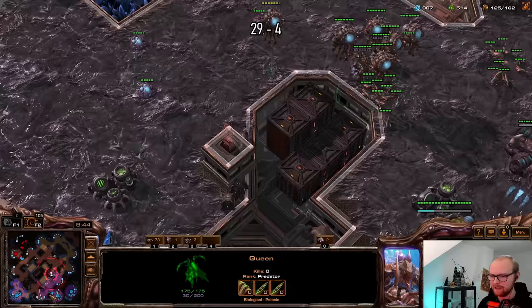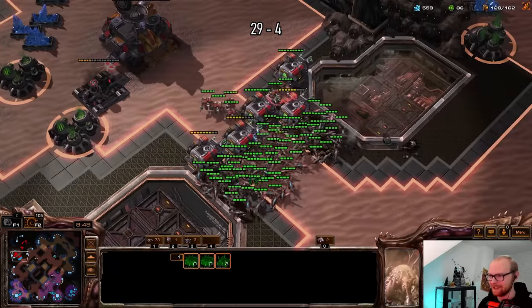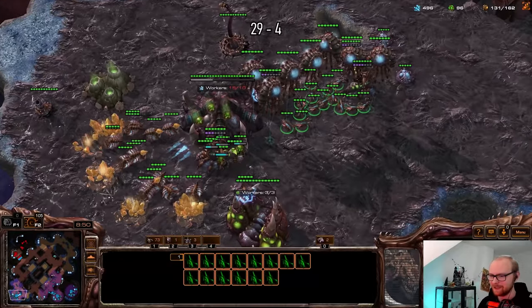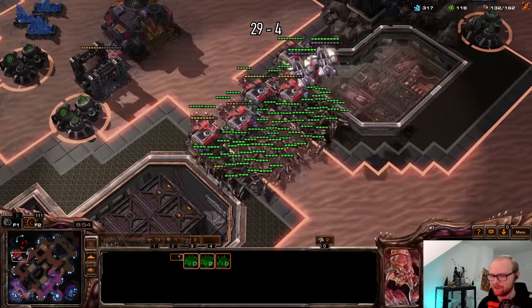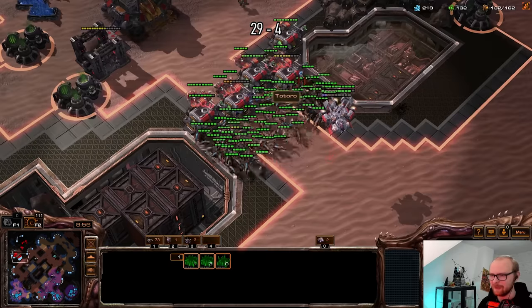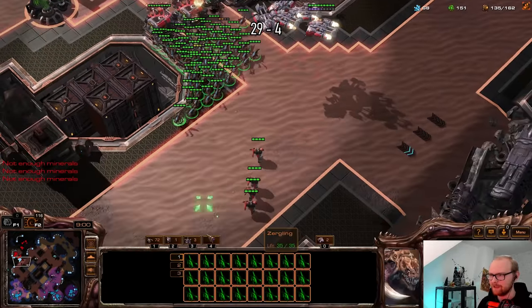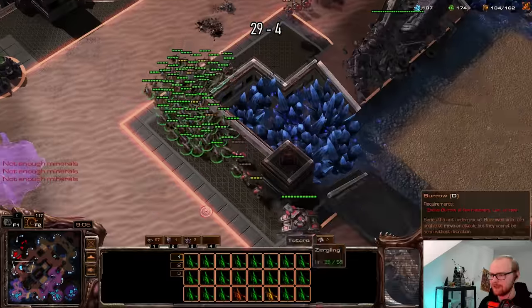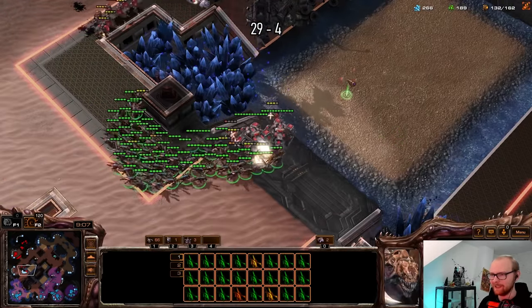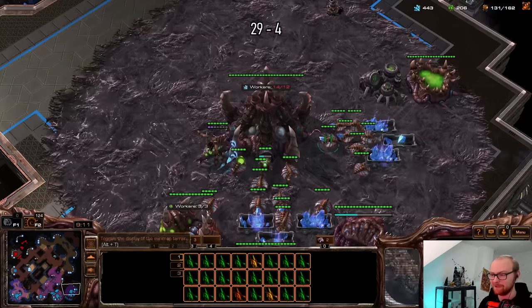He killed my third base and now it seems like he thinks he's done enough to be ahead and he's retreating. But I still have that gold base up, and I get my plus two as well — oh, that's going to be a free CC sack! That is super super nice. He's going to go around to kill my other base, but that is actually not a base — so that's fantastic. I also have this one still up.